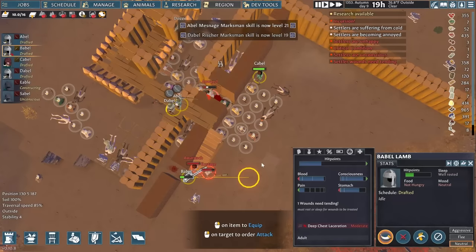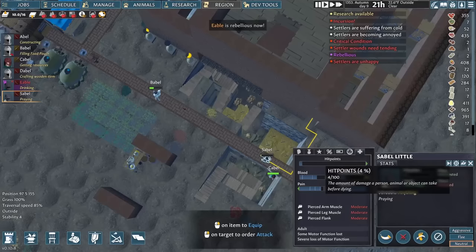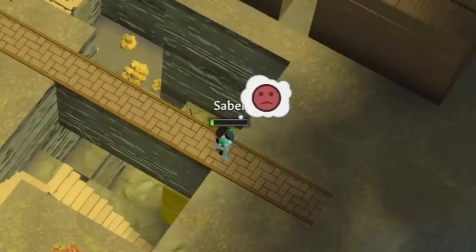I misjudged how much damage the enemy was doing — only having half of our archers there means even this reinforced door can't hold forever and enemies eventually break through, fortunately only moments before enough die to send the stragglers fleeing. That was way too close. Both Sable and Babel are so injured they're hobbling about. Since hit points only come back at 10% of the regular speed in this scenario, it'll be a while until they're all better unless we let them convalesce for a few days.